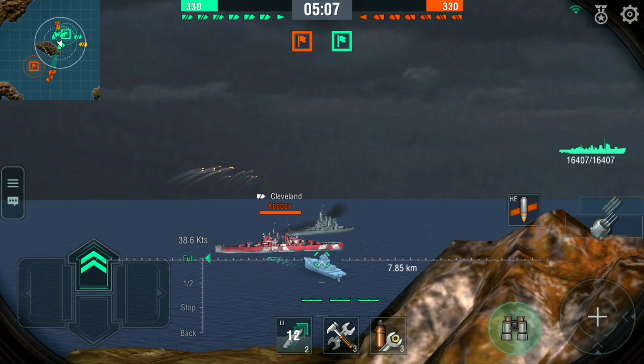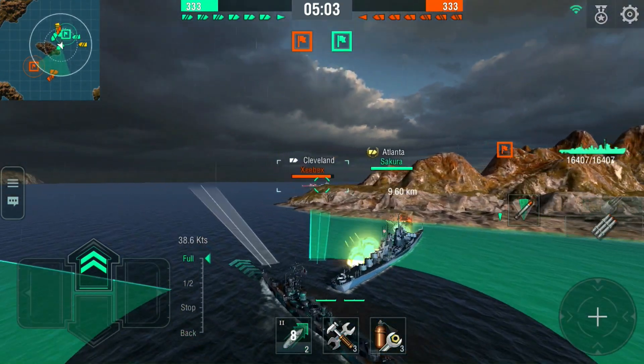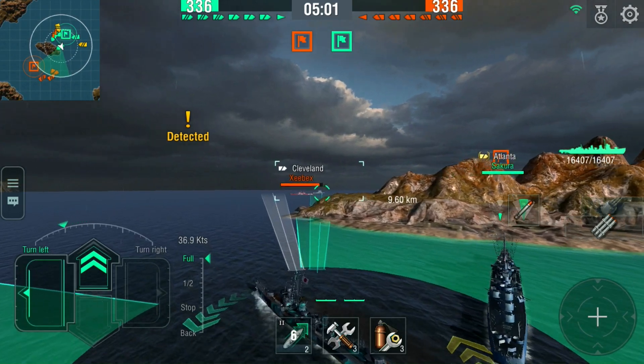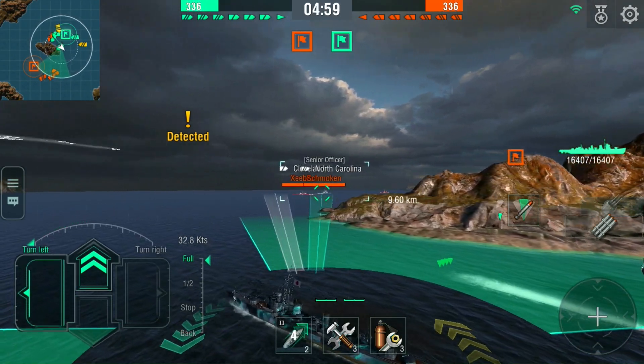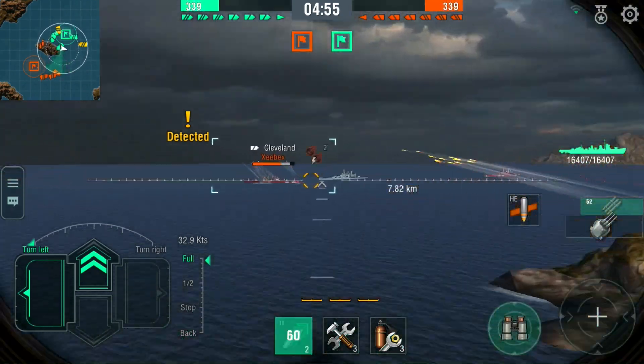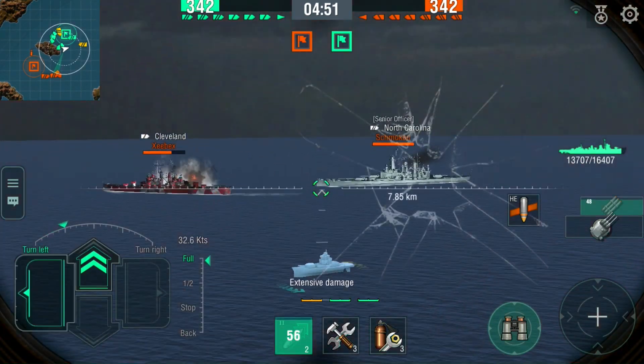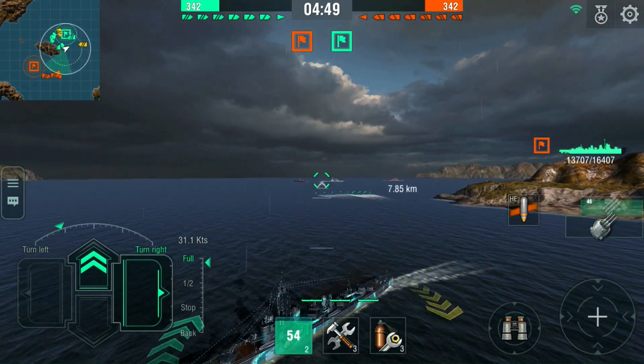Basically inspecting the paintwork. And here's a Cleveland, which obviously is a bit of a risk. He's got two options here. He's going to dump some torpedoes. He dumps two — is it two or three? That's a sign that he's spotted.